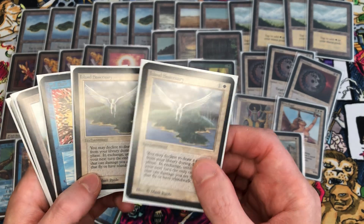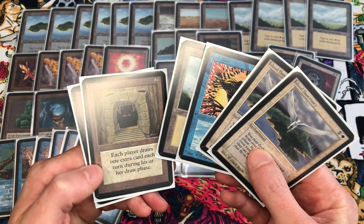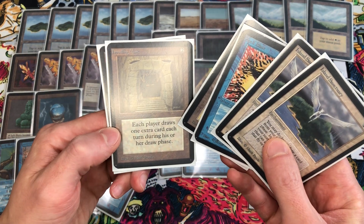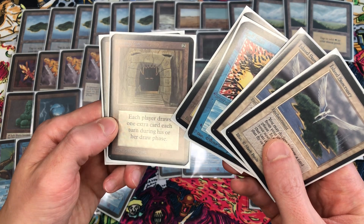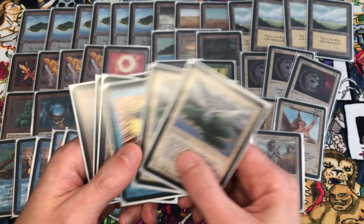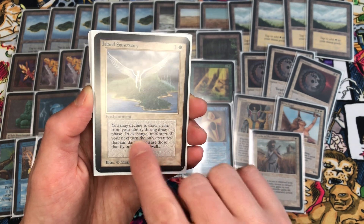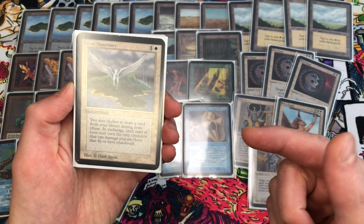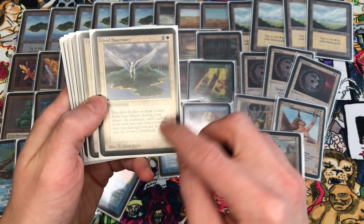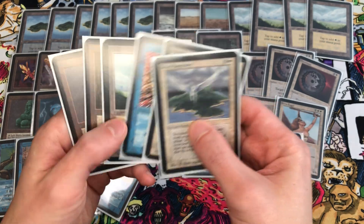We have two copies of Island Sanctuary — picked up one copy last month and had another from last year. Having two copies in the deck will help, especially with Howling Mine. Howling Mine is the draw spell, so we'll put in Howling Mine and take out Brain Geyser. Howling Mine says each player draws one extra card during their draw phase — it's a must. Island Sanctuary is a 'may' ability: I may decline to draw a card from my library during my draw phase, and in exchange, until the start of my next turn, only creatures that can damage me are those with flying or island walk. That covers Orcish Artillery pinging me for two, Prodigal Sorcerer — it covers combat damage and direct damage from creatures.